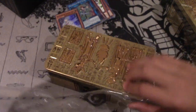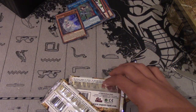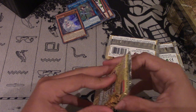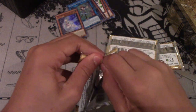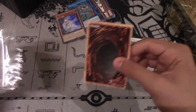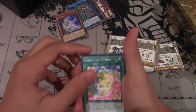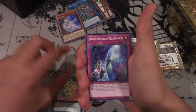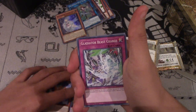There we go, plastic is off. Three packs. Let's do this - first pack of the next tin. That was really tight. Dino Wrestler, Claw Slot, Trickstar Fusion - they had a Fusion spell. Dwemer Glimmer, Silent Great Peril, Gladiator Beast Charge, Dino Wrestler, Veilanox, Sign of Mining.